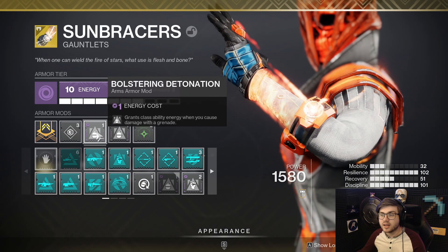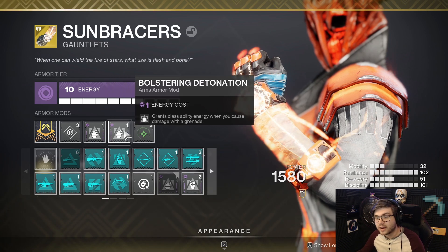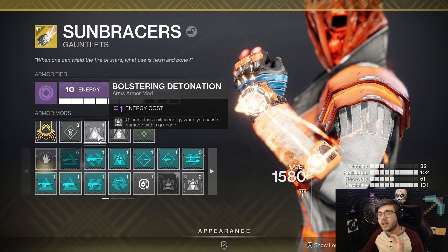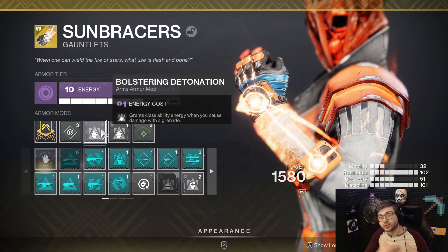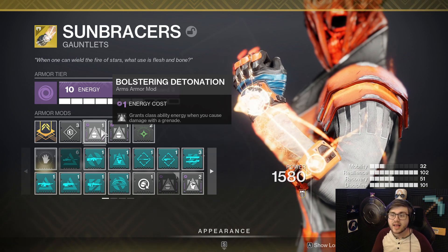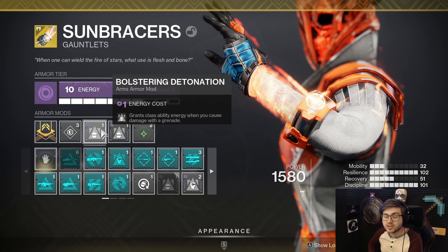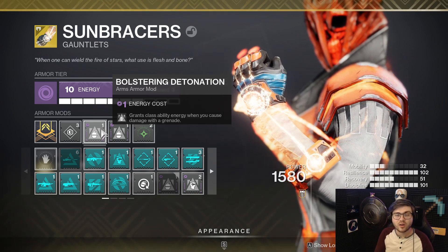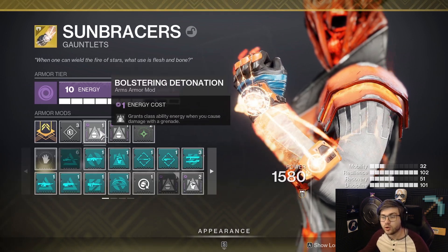Another mod to mention is Bolstering Detonation: I get class ability energy when I cause damage with a grenade. I run double of these, but you can swap them out for any champion mods you need — it's not super crucial since you'll get the class ability back anyway. Since you're scorching targets and your grenade is damaging them, you get class ability energy back from both, which makes it really easy to keep Phoenix Dive uptime. If you need champion mods, it's totally okay to swap these out.